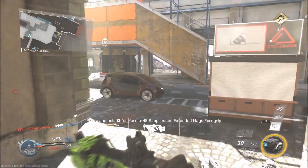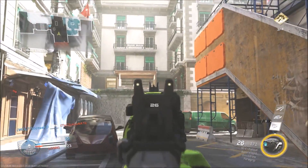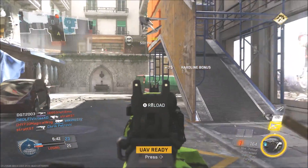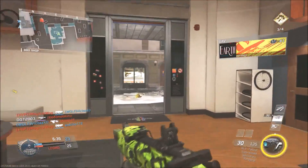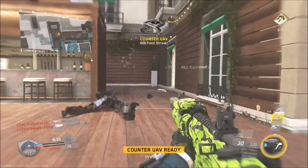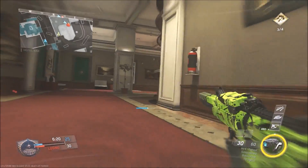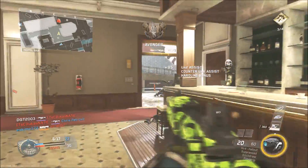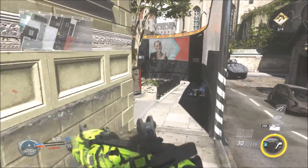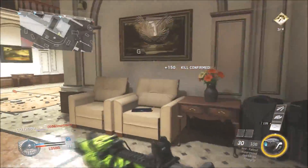The second attachment is Quick Draw, because this allows you to aim down your sights really fast. So you can be really agile, and if you go around the corner and you see someone, you can get your sights up really fast and shoot them. It's really helpful in close quarter engagements. My third attachment is the Suppressor, so basically you're invisible on the radar, so the enemies don't have a clue where you are. It does shorten the range a bit, but only by 5, so it's fine. And it reduces the muzzle flash. It just lets you be really agile and secretive, and you can go around where people don't know where you are. If you don't have a Suppressor, people will know where you are and you'll get killed a bit more.